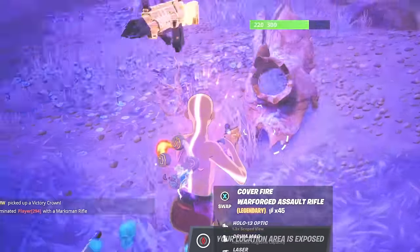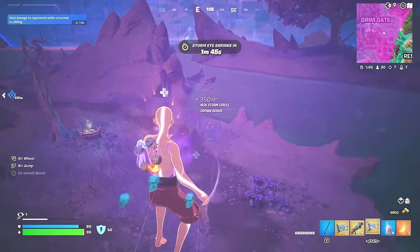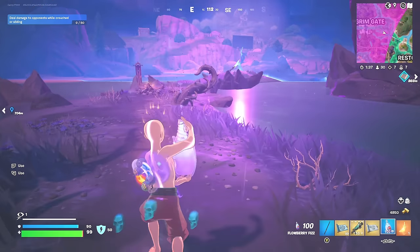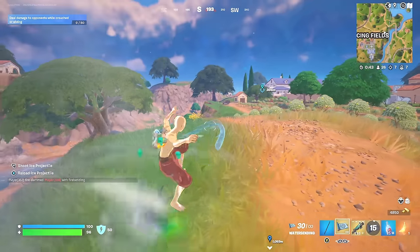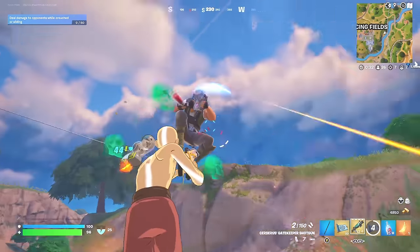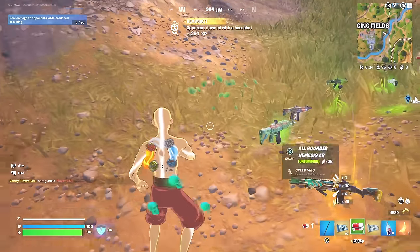This is an insane loadout — we've got the waterbending, we've got the mythic shotgun in the middle, then we've got the airbending mythic. We don't need anything else. All we need to do now is win the game. Mythic weapons all there. Bunkers are opening. Someone's here — let's eliminate them with the shotgun. Let's get our first elimination with Cerberus' shotgun. Jonesy, let's go — we got him. I'm so glad we got this shotgun.